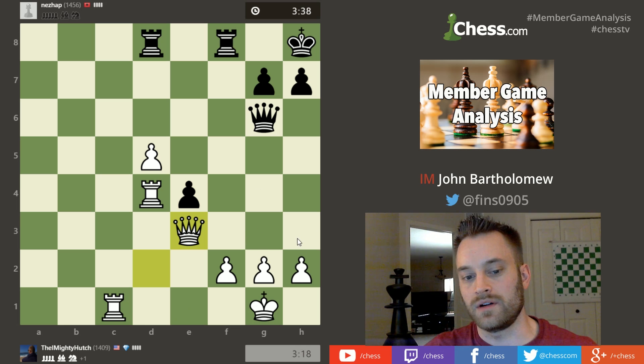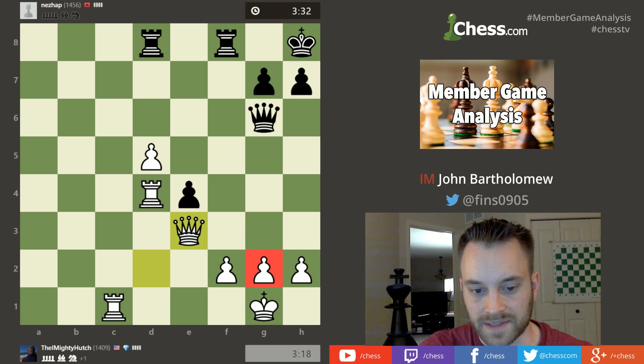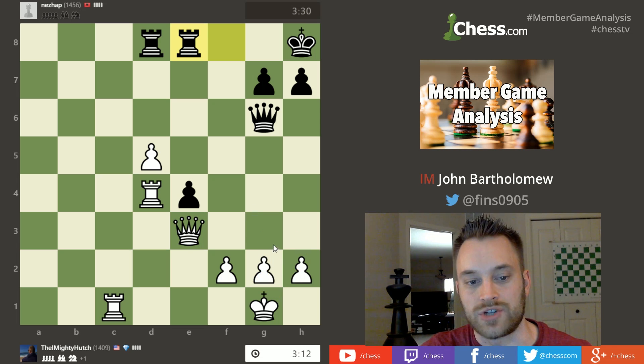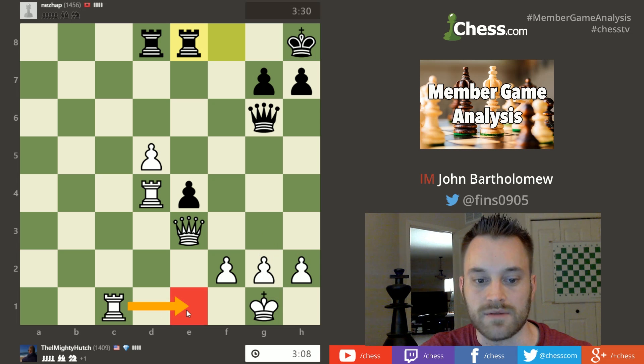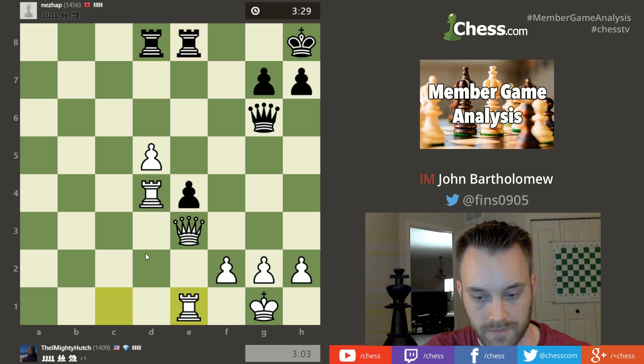Also in situations like this, where you're a bit further into the game and the pace of play has slowed down, it makes sense to play what we call a 'lift move' — a move like g3 or h3 creating a cubbyhole for the king so you don't have to worry about back-rank checkmate threats later on. Let's see if hutch plays rook e1; I like the look of rook e1 right here, just piling up against the e4 pawn. Yep, there it goes.